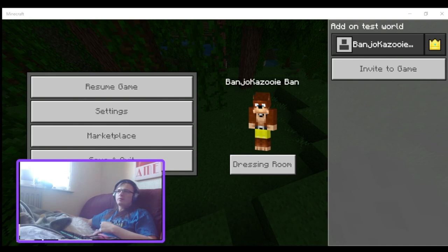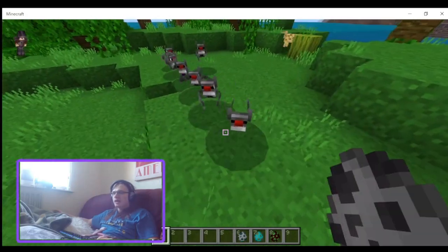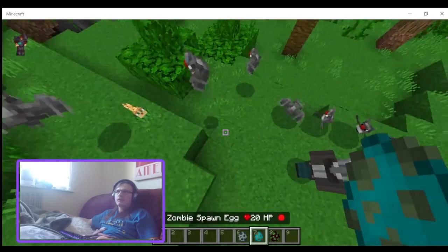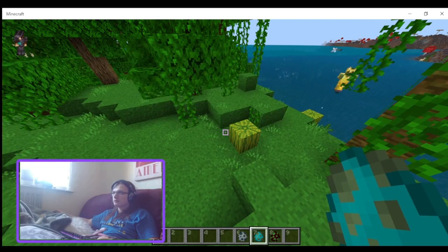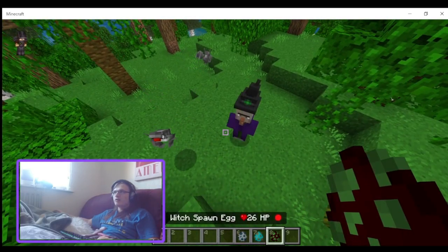I figured out what the problem is with the golem bat. They don't attack vindicators, but they do attack zombies. They also don't attack witches. Let's see what all the hostile mobs are.